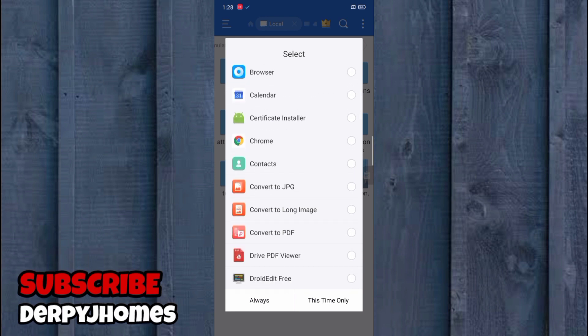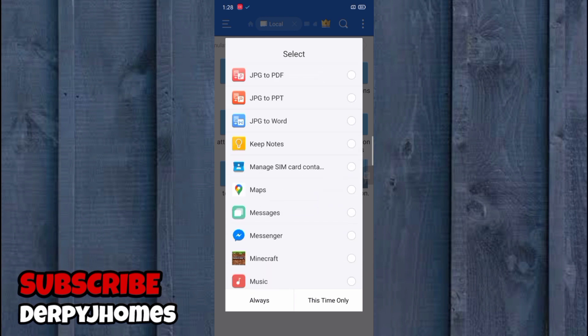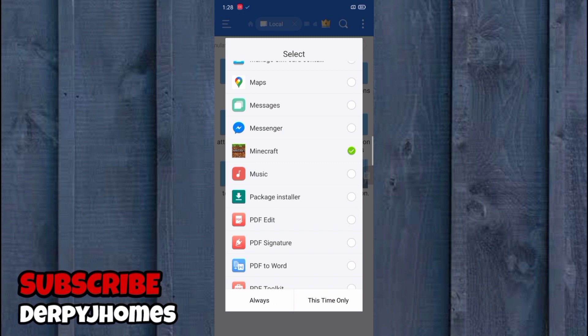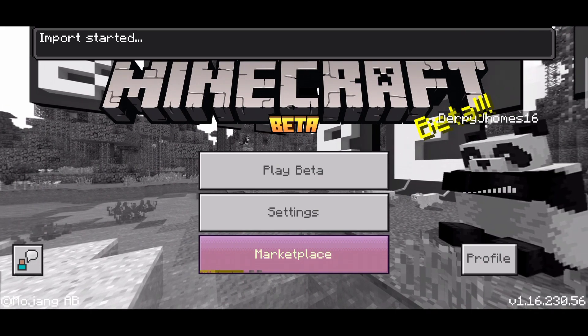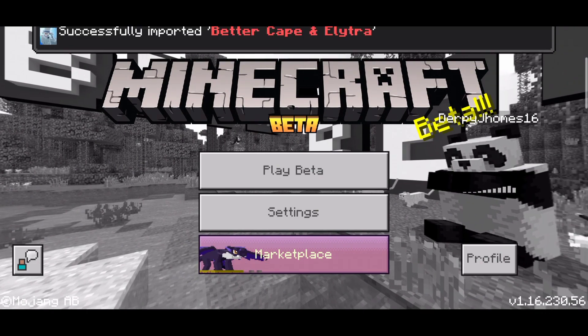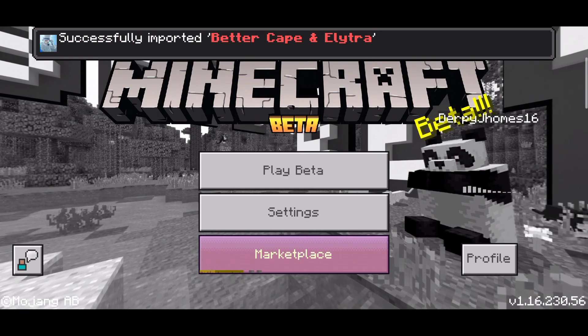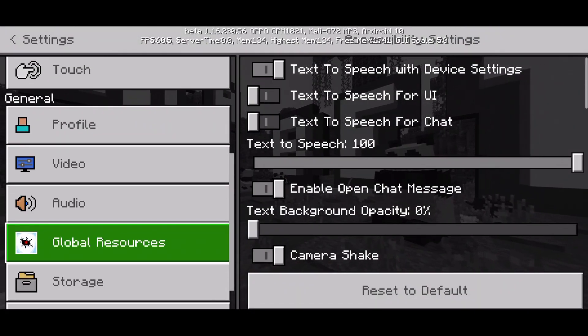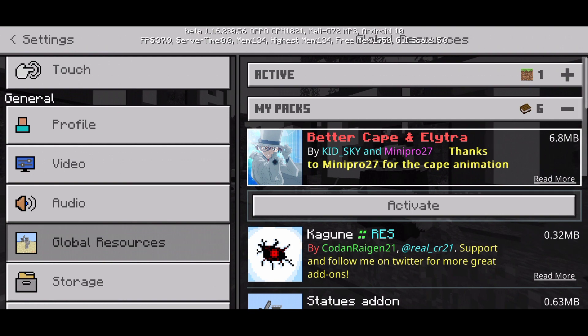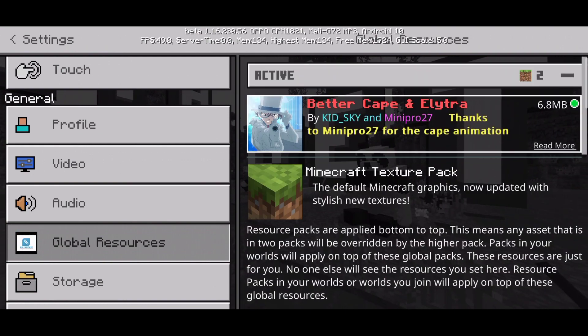Now tap the .mcpack file. A list of apps will appear — scroll down and you will see Minecraft. Select 'This time only' and you will be redirected automatically to your Minecraft app. Wait for the loading process — it will say 'Import started' and then 'Successfully imported Better Cape and Elytra.' Next, go to settings, then Global Resources, and activate the pack.